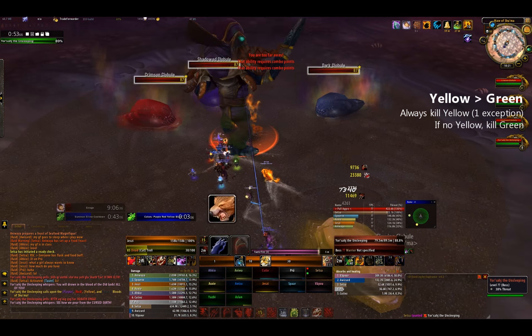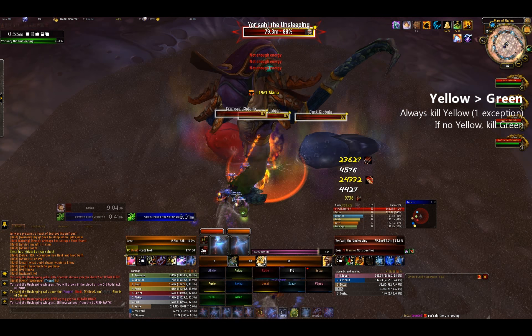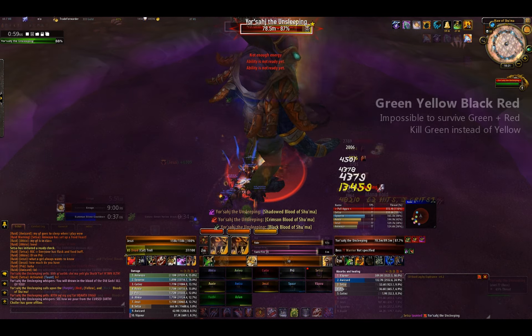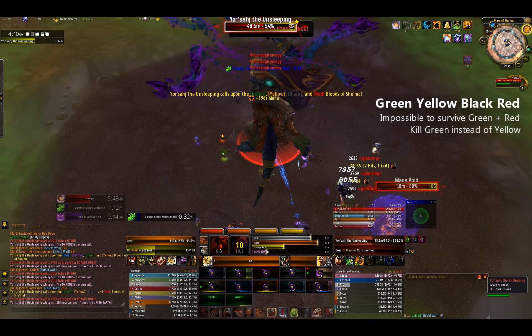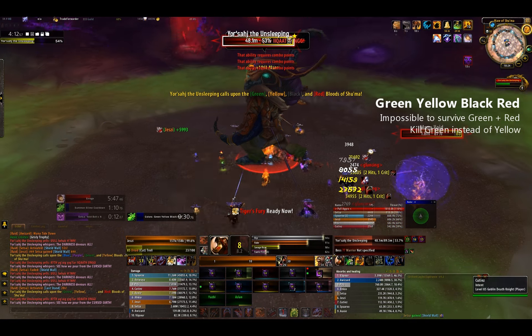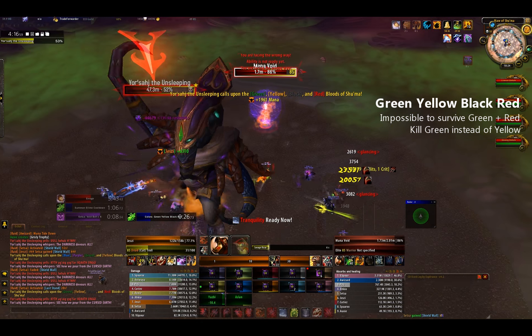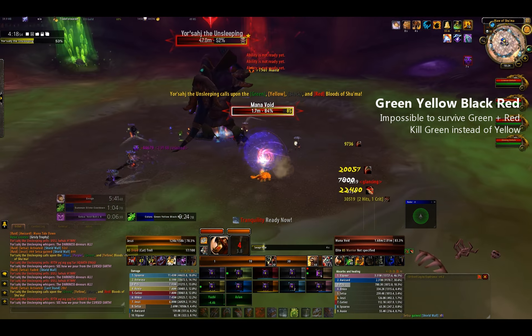If yellow is activated, kill it. If there is no yellow, kill green. There is one combo exception to this rule: green, yellow, black, red. You can identify it because it will activate green and red together. Since it is impossible to live through green and red together, you will not kill yellow, and instead you will kill green.